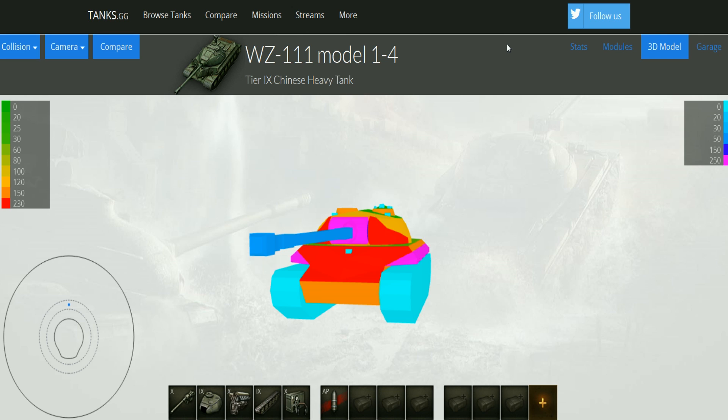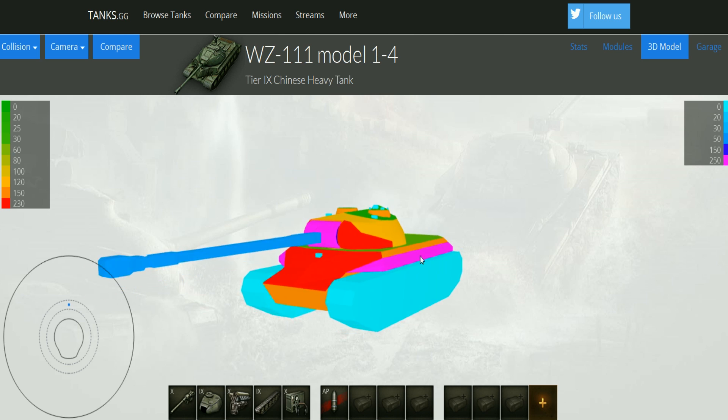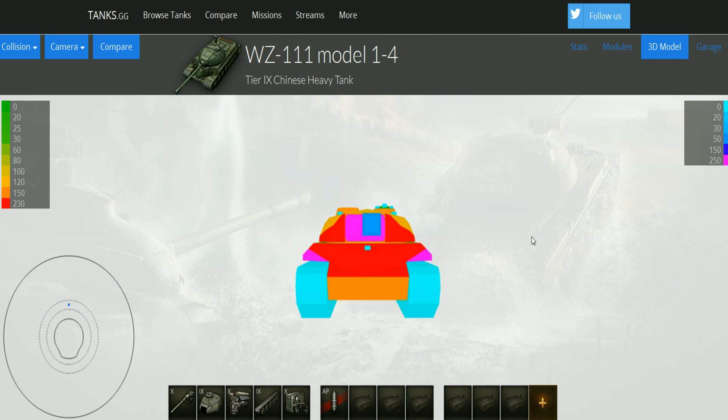Hi guys, this is Michele and today we are going to have a look at the WZ Model 1-4. This is a tier 9 tank and we are going to start with the armor model. After that we are going to go with some stats and some numbers, compare it and showcase the gameplay. Now let's start with the armor.